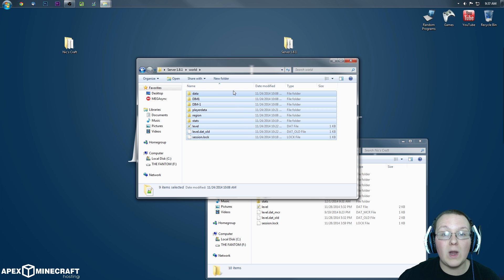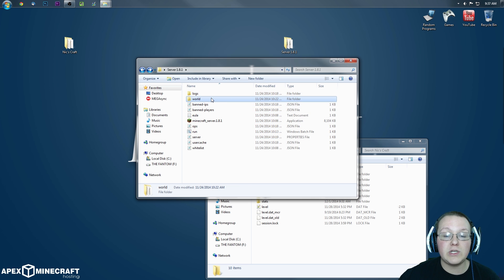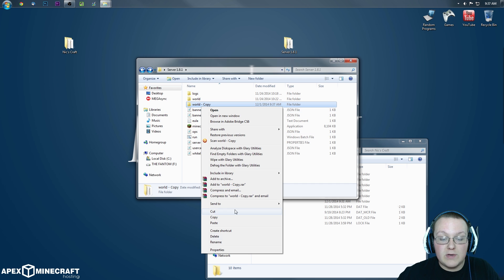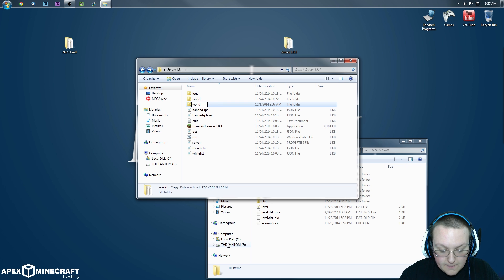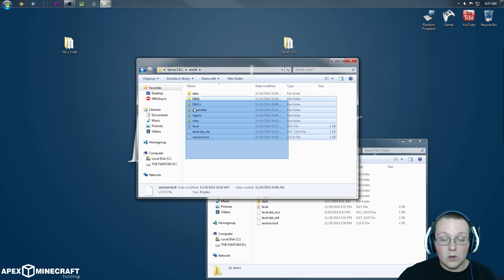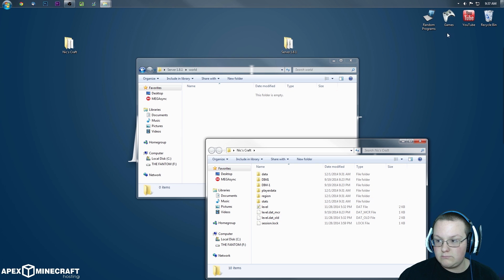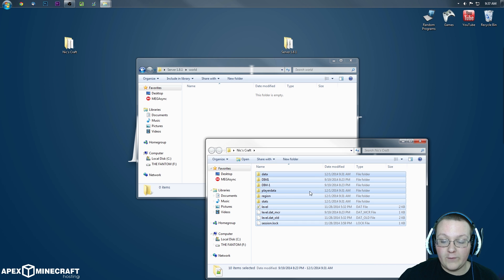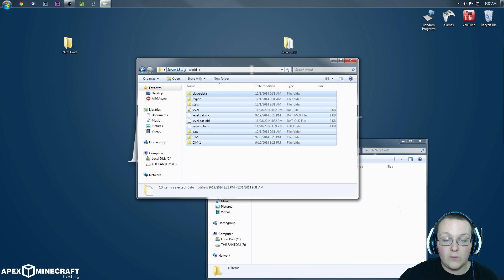Make sure you don't want to keep it. If you do, right-click, copy, right-click, paste — and then world-copy, you can rename that to world-backup. Once you're in your world, you can delete everything in the server world, get it into the trash bin, and copy everything from the Nick's Craft folder into world on the 1.8 server.